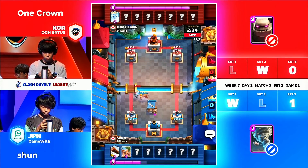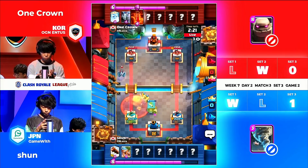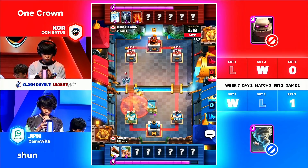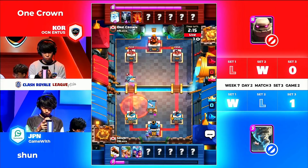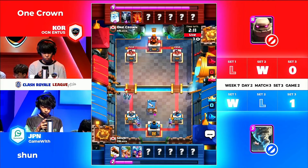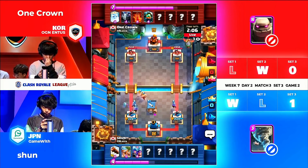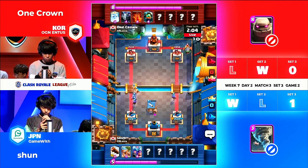We have Shun's barbarian deck — this barb deck honestly, I want to copy it, but my barbarian levels are too low. This is a very very difficult deck to pull off. Playing the barbarian hut, you are calculating slightly differently. Now barbs, barbarian hut, and three musketeers — that's all heavy with poison. That is so so heavy with poison already used by One Crown.